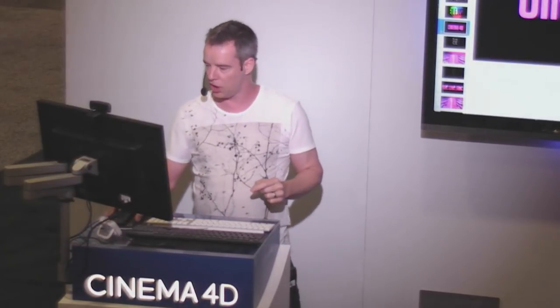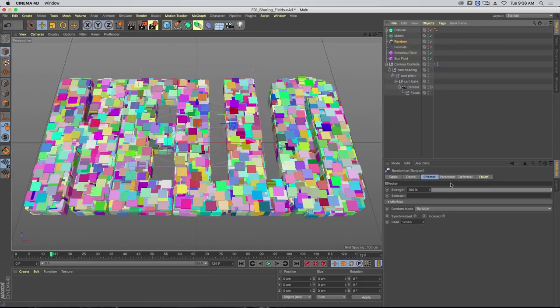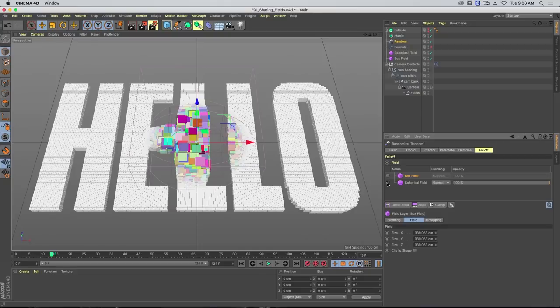Rather than just show you slides, let's jump into Cinema and have a look, starting with some basic stuff of how fields work. Here I've got a matrix object with the option to use a form object — I've dragged in an extrude that says Hello Lux. I've got a couple of effectors, like a random effector, set to randomise position, colour, and scale. Under the fall-off tab we can see the new interface — I've added some fields, and we can add them all from this list.